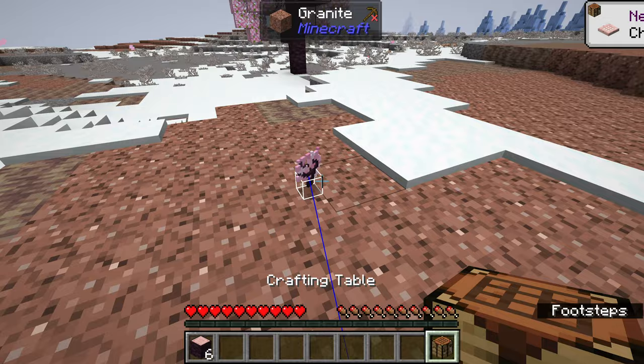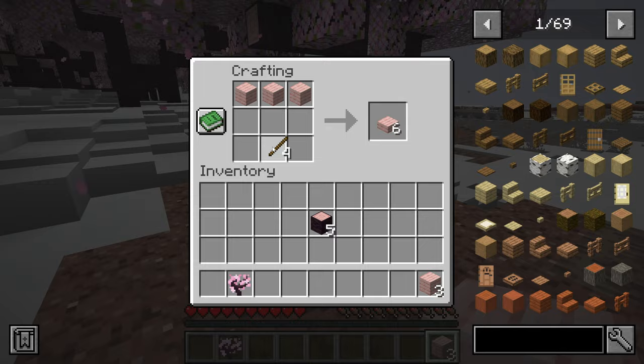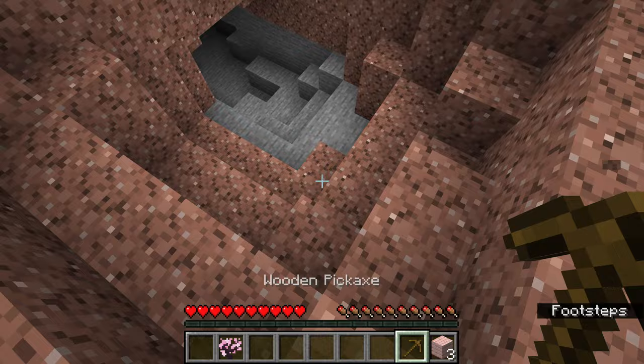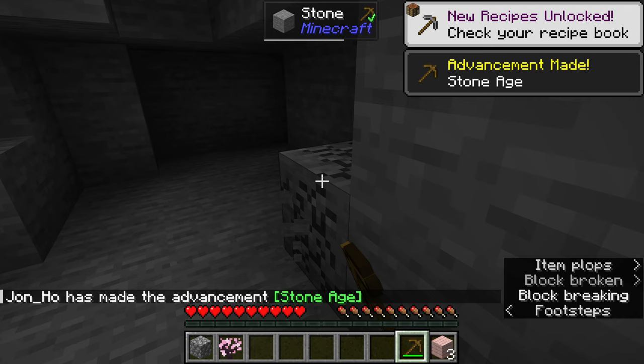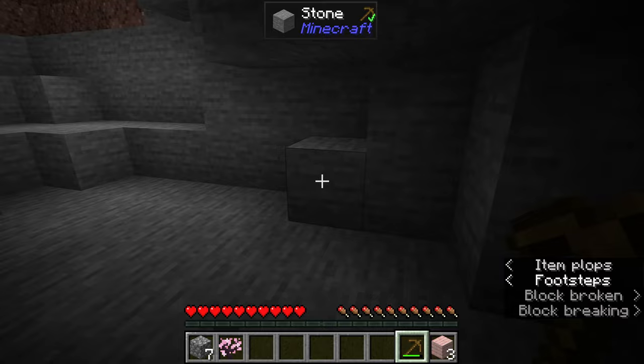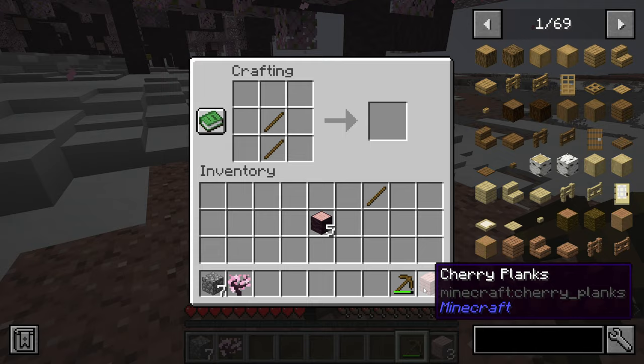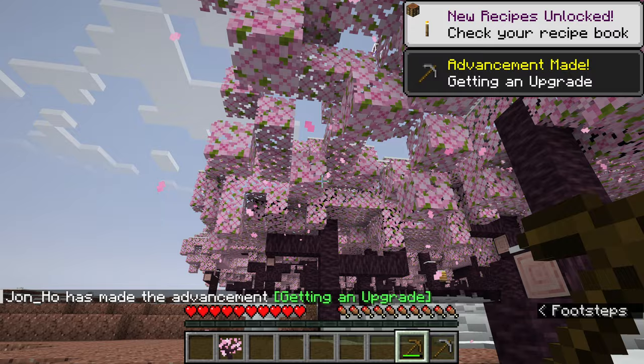Let's make a crafting table and get everything started. With all survival worlds you're going to need a wooden pickaxe — that's how you get started. I saw this little hole right here and I think I can just grab some stone first. I'm not going to go too deep into the cave. I just need a few pieces of cobblestone and I can make myself a stone pickaxe, because I really cannot stand the speed of a wooden pickaxe. The nice thing about the new Minecraft updates is that leaves can drop sticks as well — that's a really nice addition.